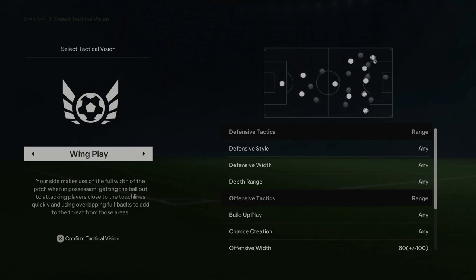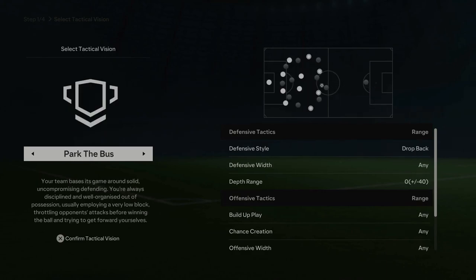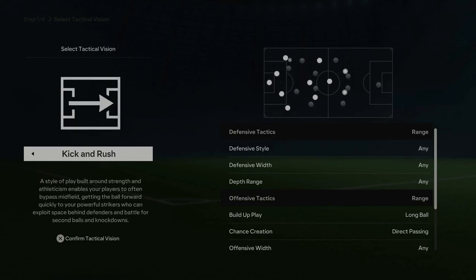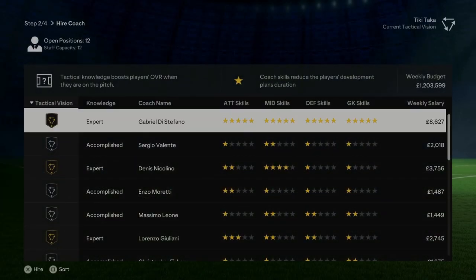I'm going to see what the default formation is for Roma - I'm guessing it's going to be a three at the back, three-four-three or three-five-two, because I kind of want to keep it a bit realistic and not just go with the standard four-two-three-one. You've got wing play, target attacker, gegenpressing, and what I'd call the Mourinho style at Roma. There's also counter attack and kick and rush. I'm going to try and go with the attacking option and try to compact the midfield.